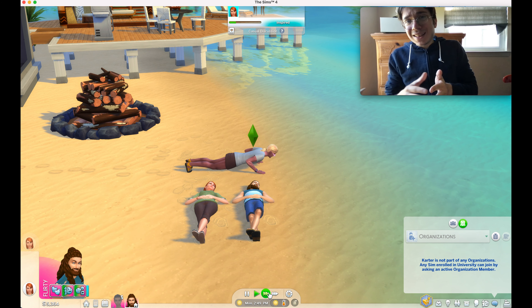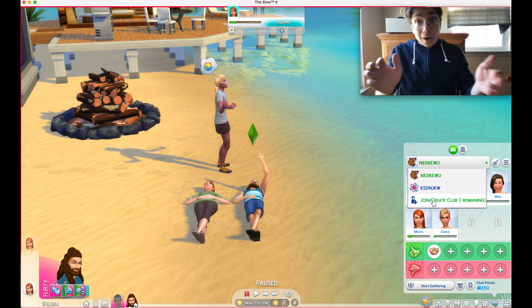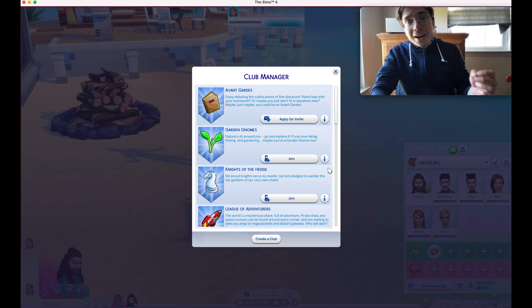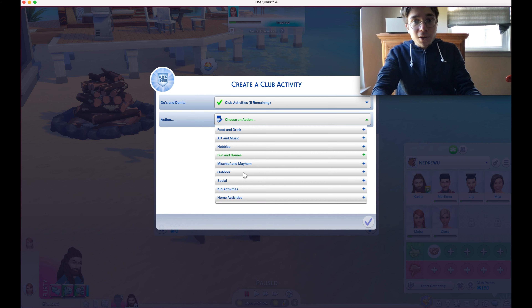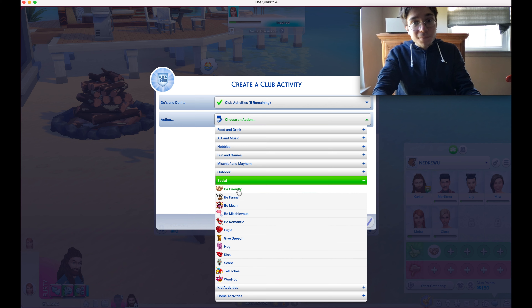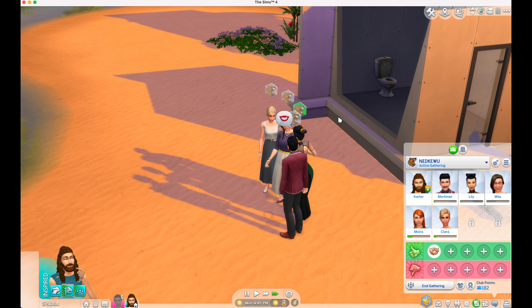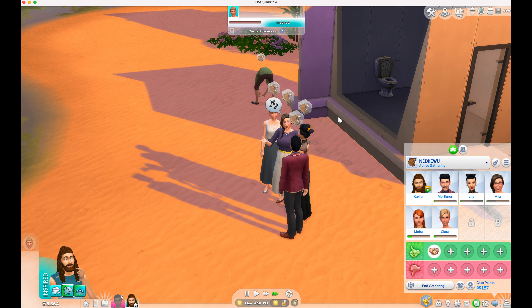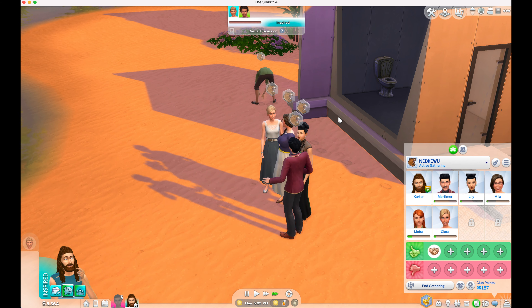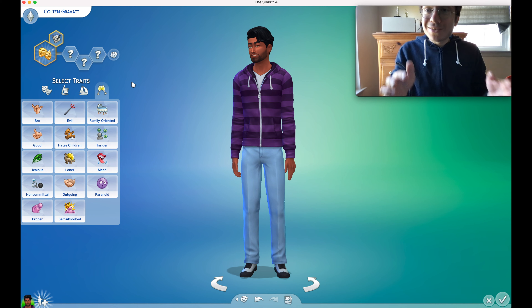Even though quick interactions are fast, they don't build up the relationship bar that much. Another thing you can do is create a club and make that club a friendly club. If you go down to the social interactions and select 'be friendly,' then everyone in the club will be friendly with each other automatically, and you can build up relationships all at once.